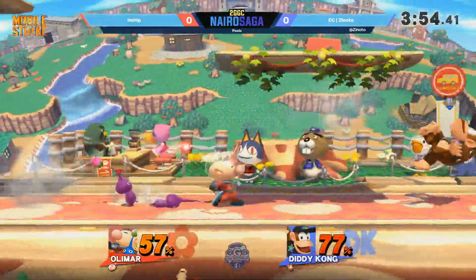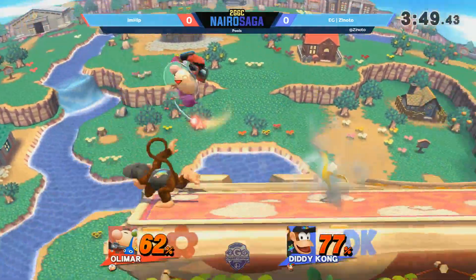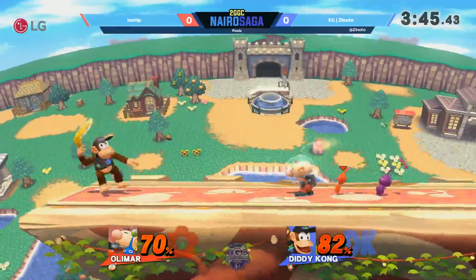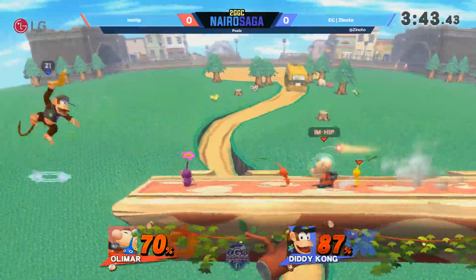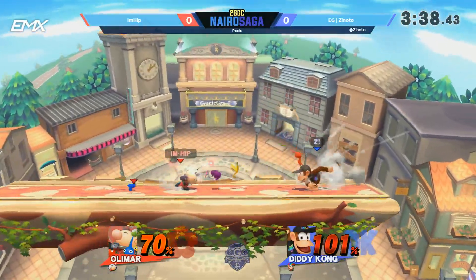You want to get that white Pikmin off of you ASAP. And we have the double purples coming. He actually didn't want double purple — he threw one of them away in order to try to probably get a blue for a mix-up game. You only really need one. The purple one forces you to get in a little closer on Diddy Kong, and with Diddy Kong in that strong neutral, it's a little difficult for Olimar. Sometimes it catches him with the up air as he recovers high.